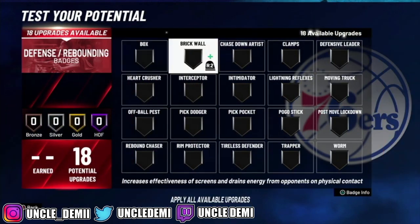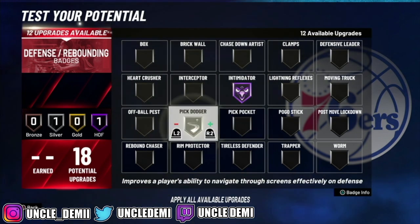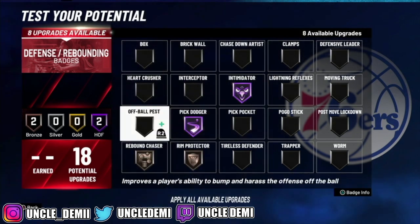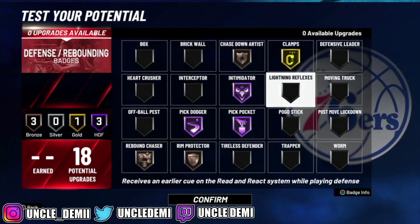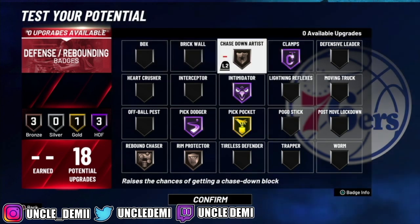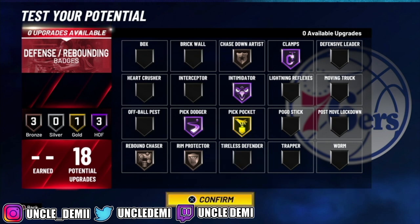For defensive badges, we wanna go with intimidator, pick dodger, rim protector, rebound chaser, chase down artist, pick pocket, and clamps — can't forget clamps. We'll go pick pocket on gold and work like that. This is what you can get away with. I think this is a really, really comp build — it's undercover, no one's gonna know the difference.